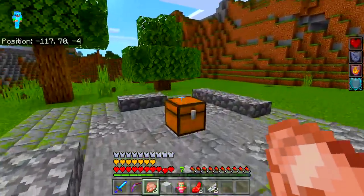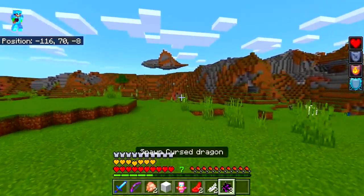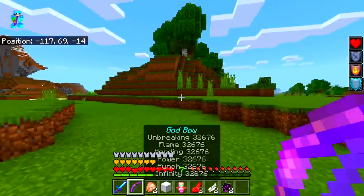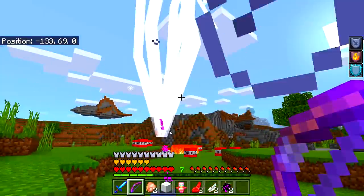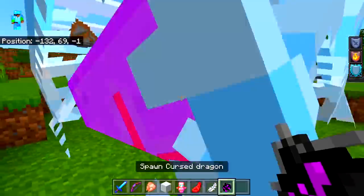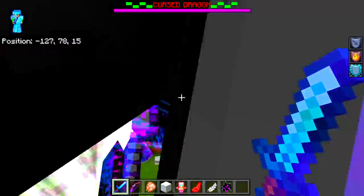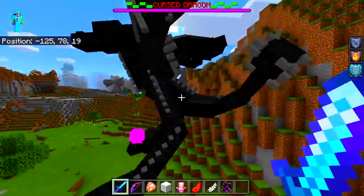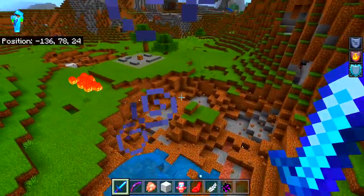I want to actually shoot it with the bow, so let's spawn it in and make sure it doesn't hit me. Bam, look at that! I also want to see in Creative with the God Sword — let's see what happens if I just hit it once. A little bit of lag, but boom — instant kill! Wow, there's like a lot of TNT there.